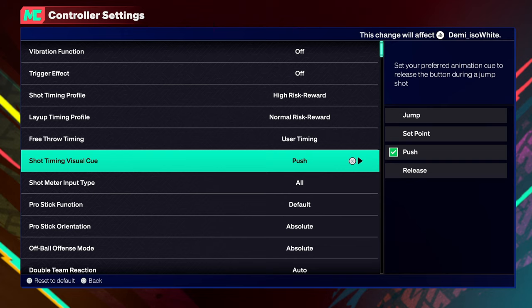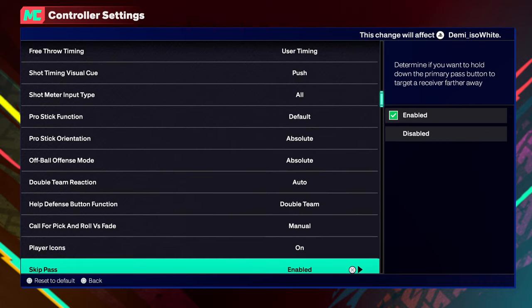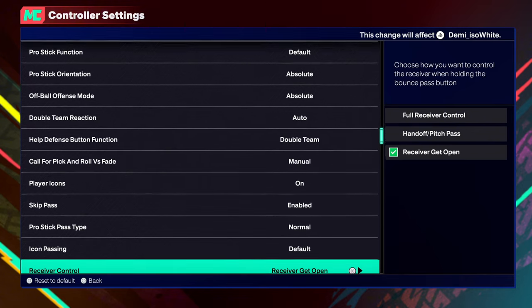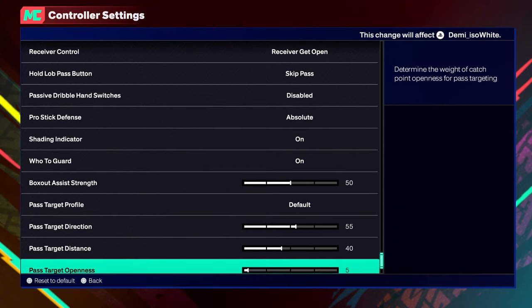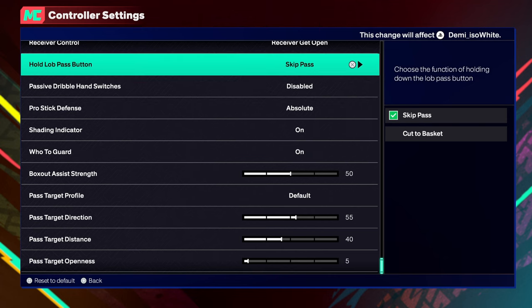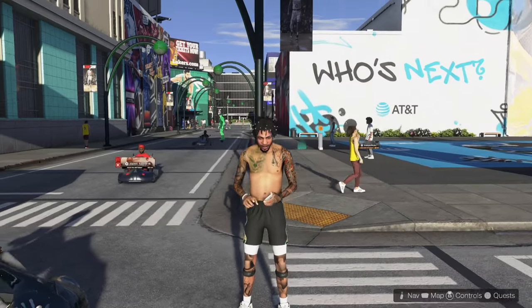With the jump shot I'm about to show y'all, push cue makes sense. Y'all saw a little bit of the gameplay in the beginning. I definitely put it on push cue. Also, make sure you disable the hand switching setting, because when you do rhythm jump shots and rhythm dribble moves, it will automatically switch your hand for no reason. My chat had to tell me this when I was live streaming on release day.